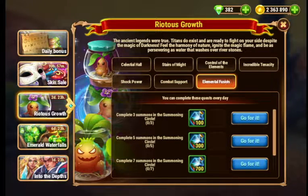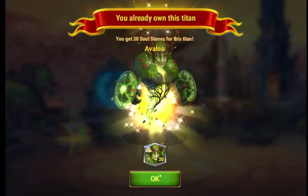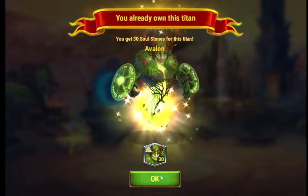And this one completes Summons in the Summoning Circle. I have some Summoning things stored up, so we can do that real fast. That gets you 2,100 titan potions a day if you are getting all those.